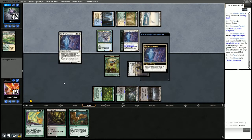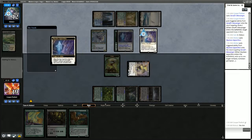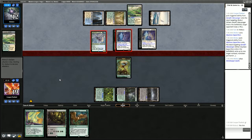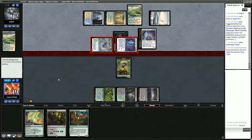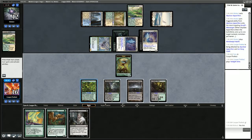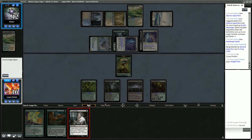Another Skyclave Apparition — that's going to take our Garruk's Messenger off the board. And we find Thoughtseize a little bit late. We have 5 mana. Chord of Calling for 2 is no good. Let's start with the Thoughtseize.